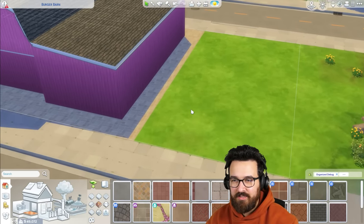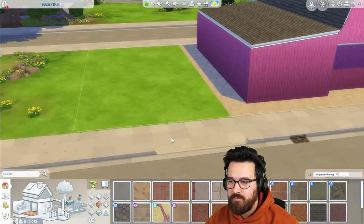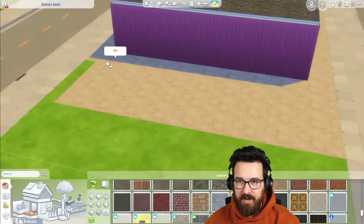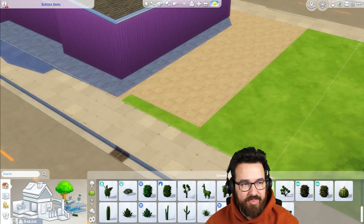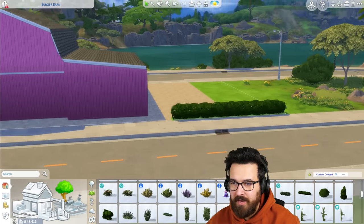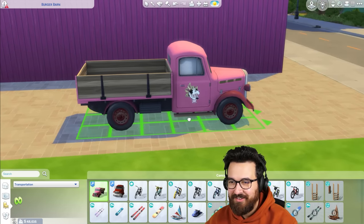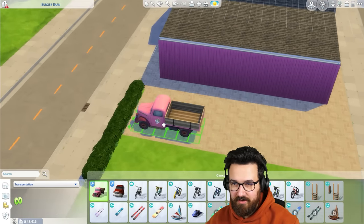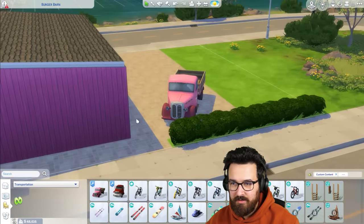Over here I want to do some gardening with the oversized crops. I also want a little driveway, so you could have something come up here and park. Around the edge I might do some hedges — they're 135 simoleons each. We've got 48,000 simoleons, so I might actually use debug to get the hedges for free. I also prepared a custom content vehicle — the Burger Boys truck parked out here. I kind of want it to have knocked something over or be squishing something, so we'll come back to that.